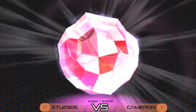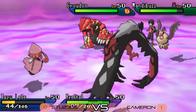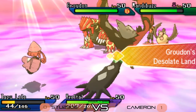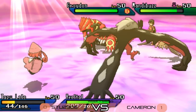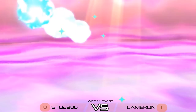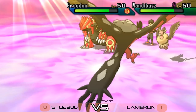Primal Groudon hits the field for Cameron, activating Desolate Land along with it. In Tailwind it becomes a huge threat. Foul Play comes out and picks up the knockout on Tapu Lele. But in losing the Lele, Stew gets a free switch, which might help him reposition. He's in a lot of trouble though — Tailwind is up on Cameron's side, and with Groudon now in play, Precipice Blades is a major threat.